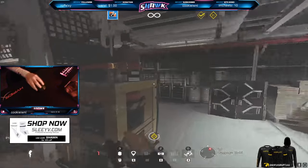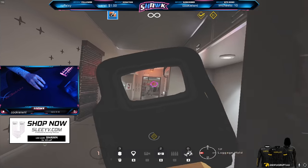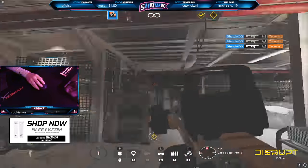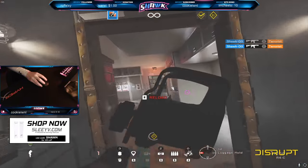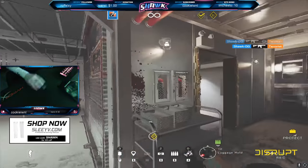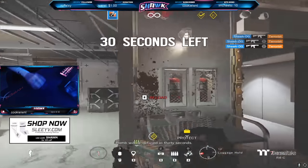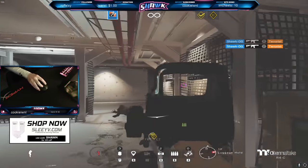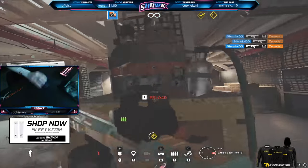The next thing to practice is your tracking — your ability to aim at a certain spot and maintain that reticle position even while strafing. This will help you clear rooms much easier. Use that same doorway trick: aim at the side of the doorway at head level, start strafing, and try to stay on that one point on the door frame. This helps both your tracking and your crosshair placement.